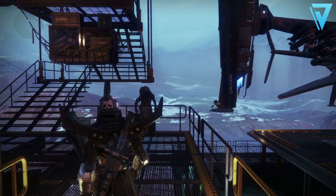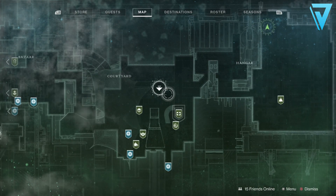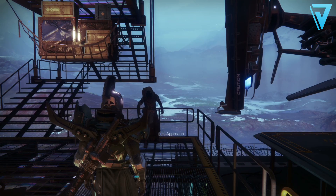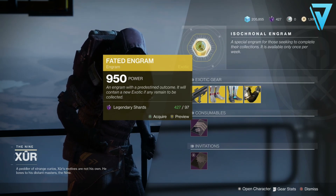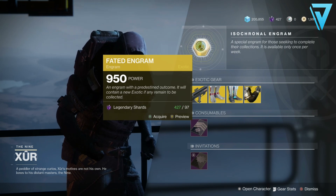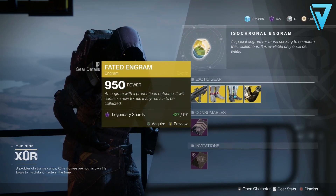What is up guys, Jav here back today jumping into Destiny 2. It is Friday which means Xur is back — our friendly neighborhood trash collector. He is over in the Tower again this week, in the Tower hangar on the right-hand side. We got the Faded Engram, so if there's anything you're looking to fill out for your Year One collections, pick this one up for 97 shards. Be sure to pick them up here first to make sure you don't get a duplicate and waste your opportunity of getting a unique drop.